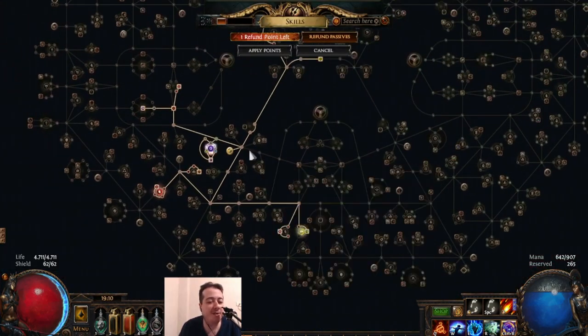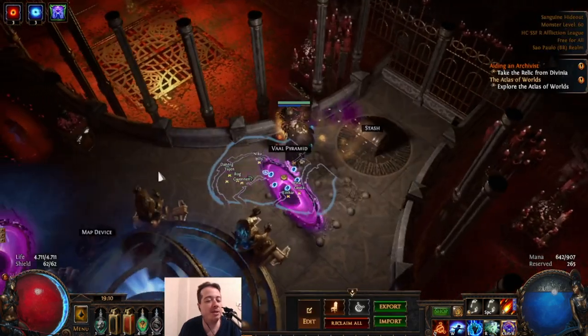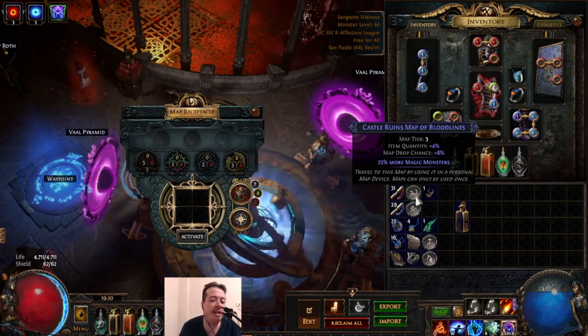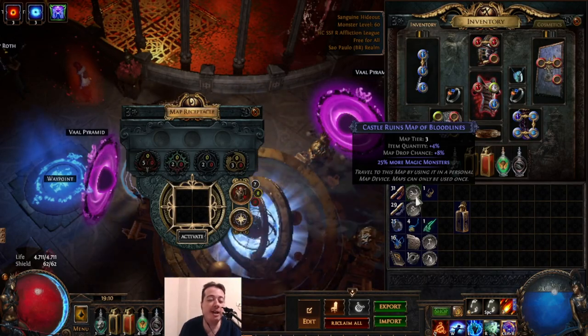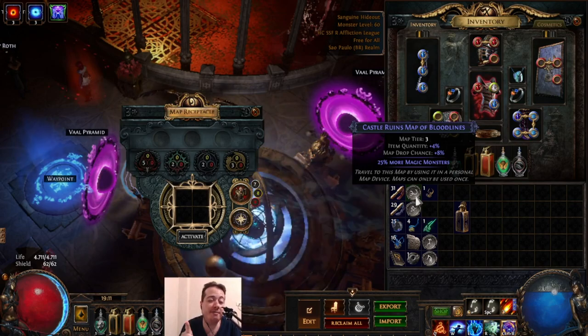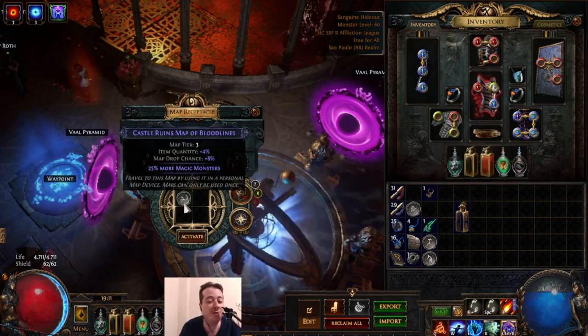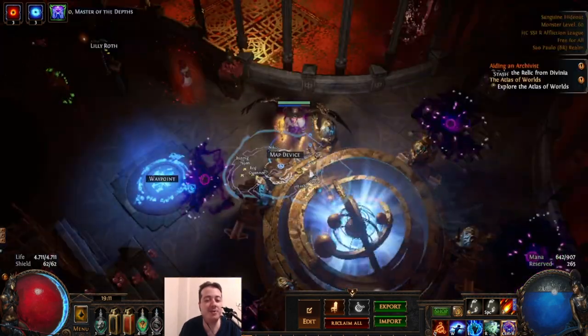If you have higher armor than evasion on your helmet you get bleeding immunity, which I have right now. Now I'll show some gameplay — I'm running a Castle Ruin map. I'm running anything between tier one and tier five maps, whatever drops. In ruthless you can't really choose what you run, so let's do it.